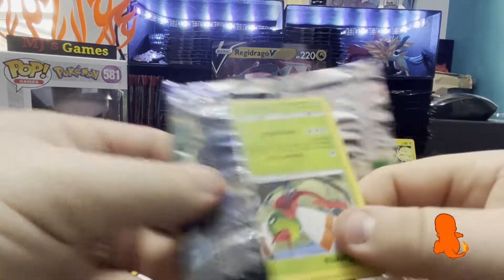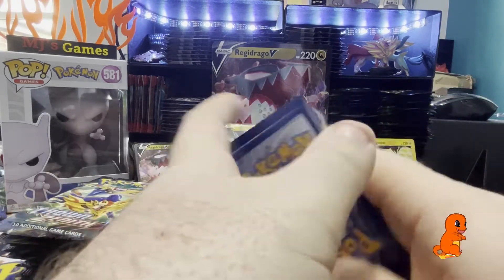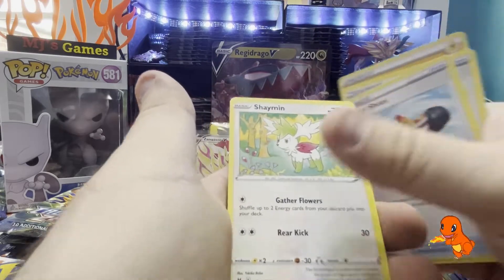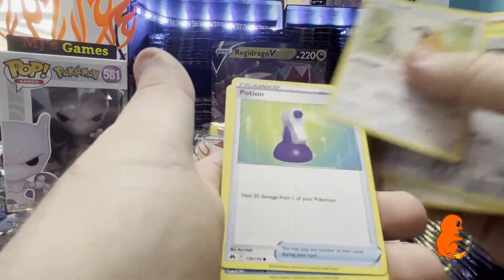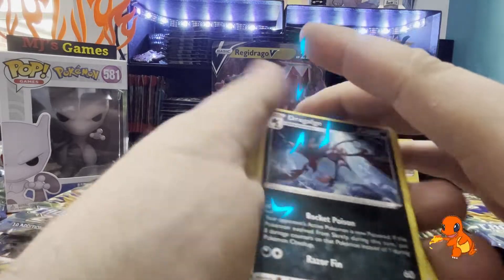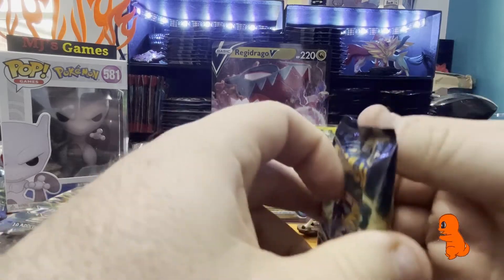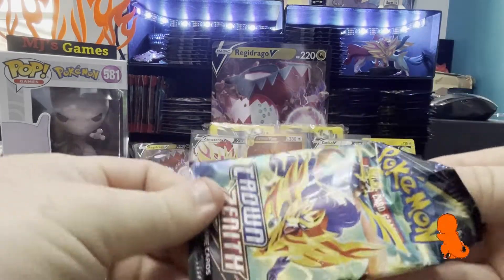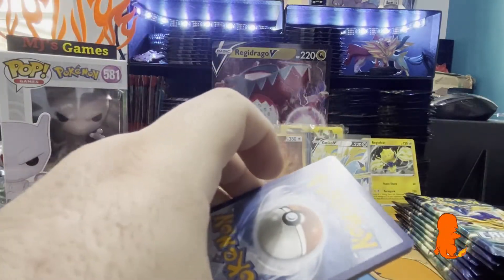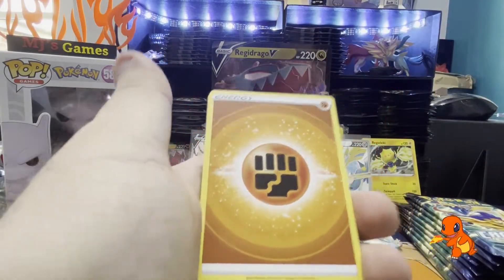I've also noticed with the packs recently that they seem more plasticky and a bit harder to open. I don't know if Pokemon have made them more recyclable - which I'm a huge fan of if that's the case, so well done to them. We've got Dragalge - that is a beautiful card. The artworks on these are just absolutely stunning. And remember, this is the last set from Sword and Shield before it moved to Scarlet and Violet, so I'd highly recommend everyone go and pick it up if they can. Some huge chase cards in here.